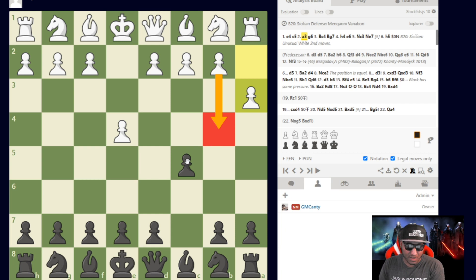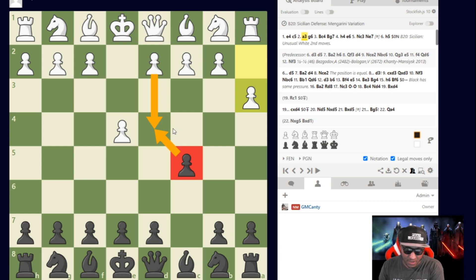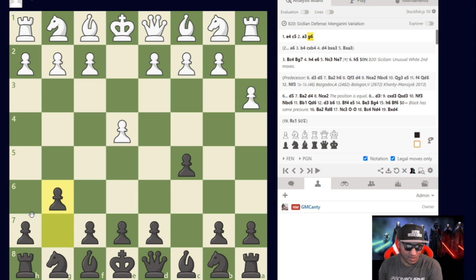It's similar to the c3 Sicilian we discuss at the channel — playing c3 then d4 to have a second pawn in the center. White doesn't want to exchange the lesser c-pawn for the d-pawn. So b4 knocks the c5 pawn off center. If we allow b4, after captures white can play d4, sometimes in gambit fashion. But this didn't happen in the game — after c5 a3, black plays g6.